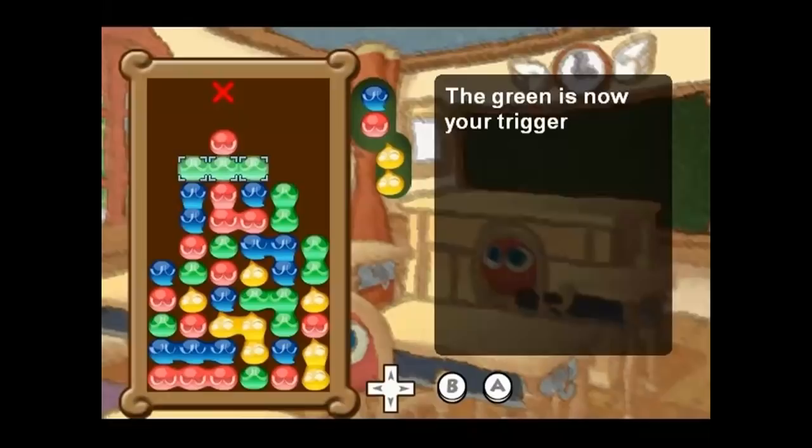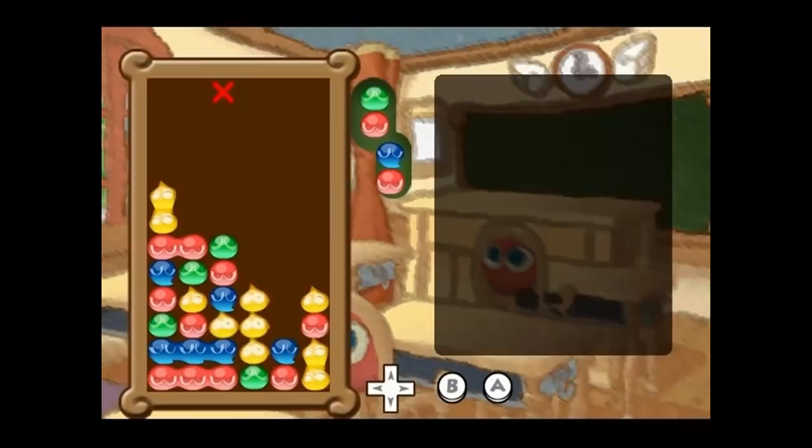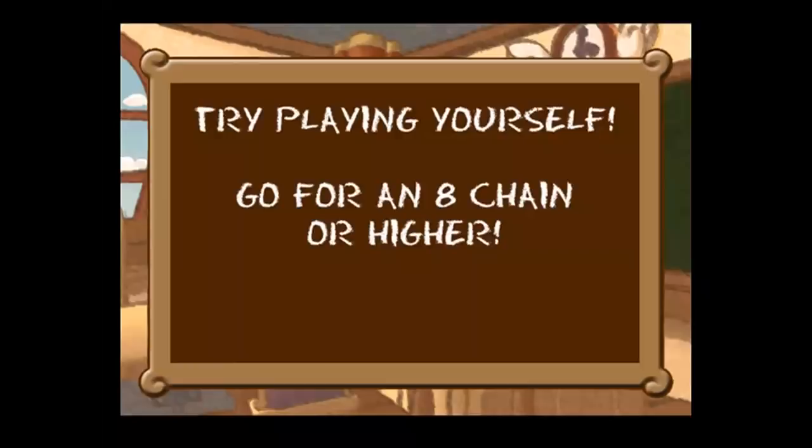I think that's enough. Let's trigger the chain by popping the green. And there we go — I made a 7 chain. As you can see the field is really messy now, but it's okay if it's your first time trying. At this point you should try doing it yourself. Play endless mode, practice a lot and try to make an 8 chain or higher.